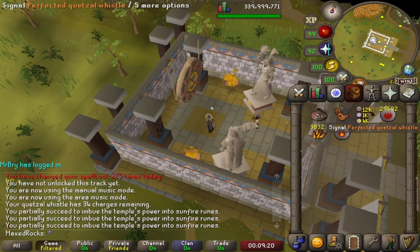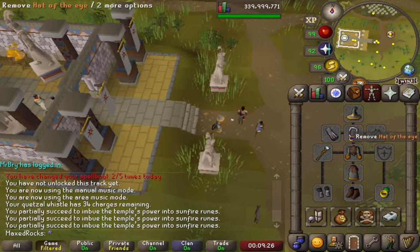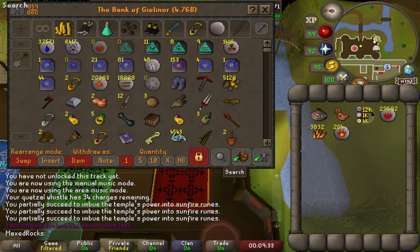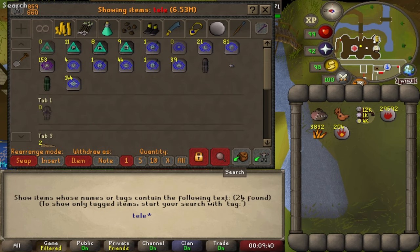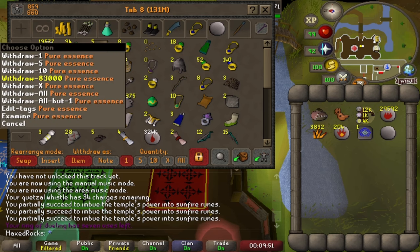The whistle is pretty useful, but if you don't have it you can use teleport tabs — going back to Castle Wars and using the tabs to get there. If you're on the standard spellbook, you could use the Civitas illa Fortis teleport — I don't even know how to pronounce it — to reach the shrine.